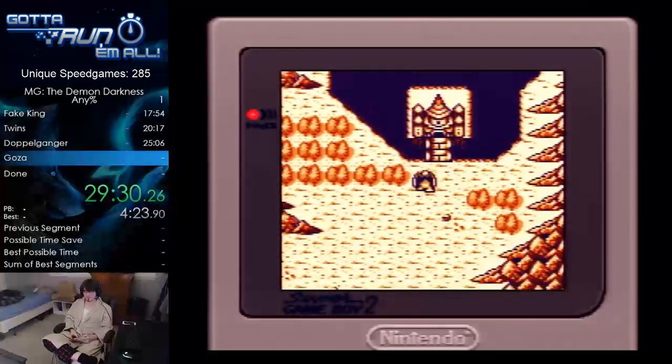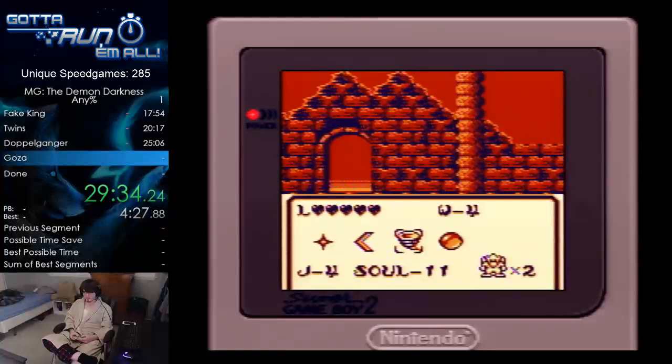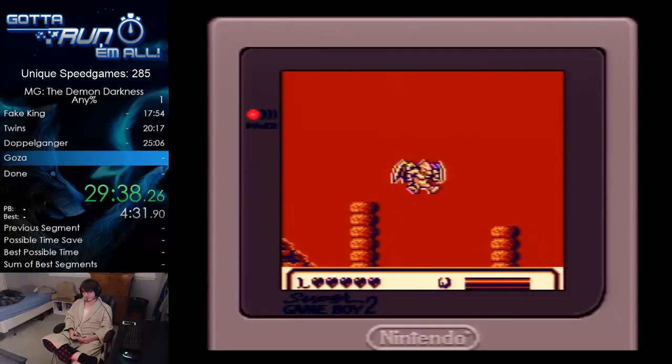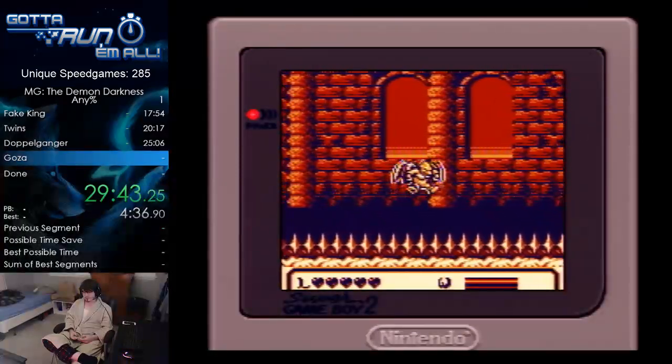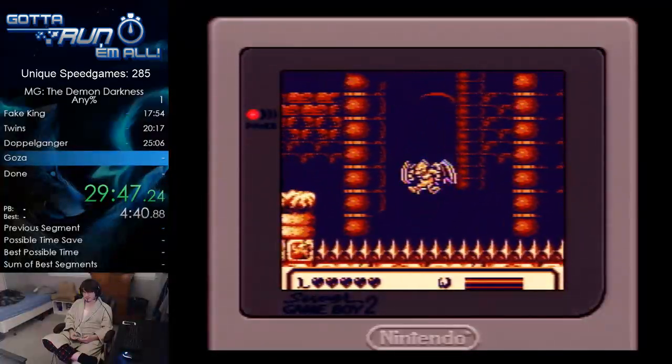I don't know if we can get a sub-35 on this, but like I said I would take a sub-40. You also shoot these bubbles slower — basically everything you can shoot in this game is slower in this version. Still feasible, still reliable, it's just slower.